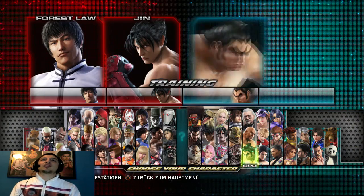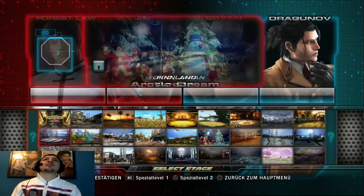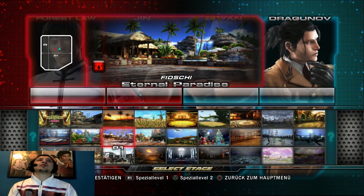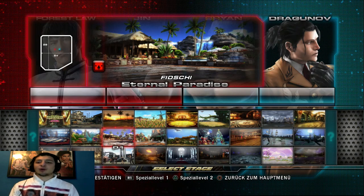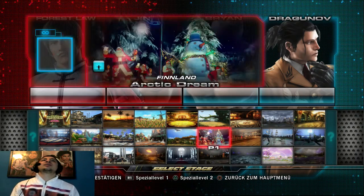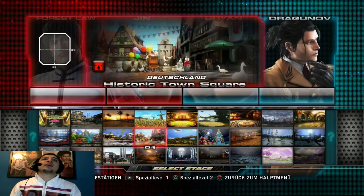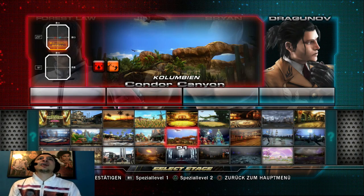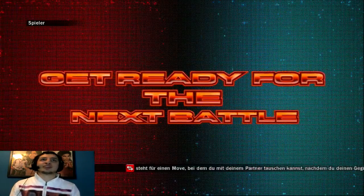Als Gegner nehme ich diesmal wieder Brian und Dragunov, und eine andere Stage – eine wo man genug sehen kann und ich hoffe, dass es mich nicht wegen Copyright erwischt. Wir brauchen hier eine Stage mit Wall – Wall Break. Nehmen wir einfach das Standard-Ding. Ground Break wollte ich noch zeigen, aber das mache ich dann irgendwann anders. Ich bin noch ein bisschen erkältet, sorry, aber ich will endlich weitermachen und das nicht zu lange auseinanderhalten.